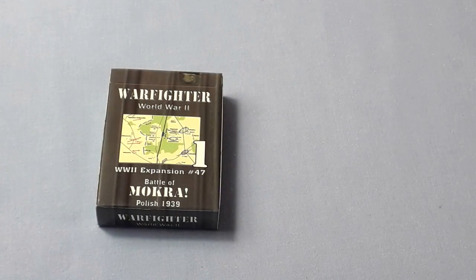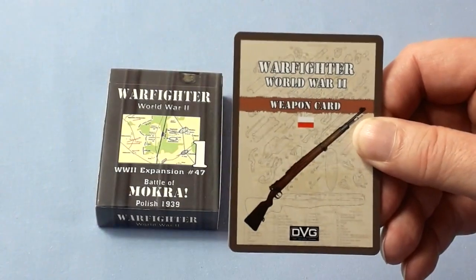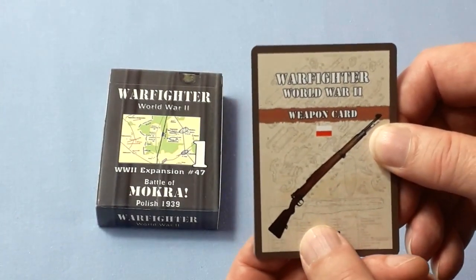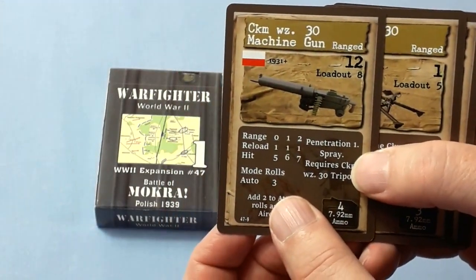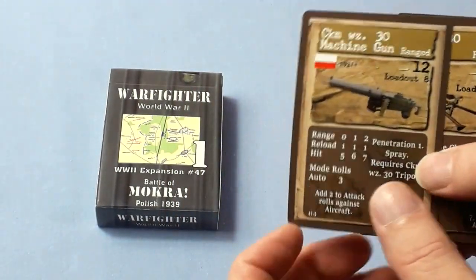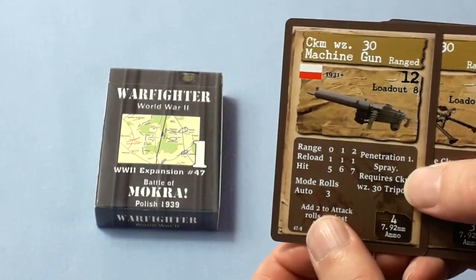Right, it's Expansion Number 47 — Battle of Mokra, 1939. What do we get in this deck? In no particular order, I've sorted them all out to the side so we can show you them a bit easier. The first ones are the Polish weapon cards, all 1939 or before, of course, because that's when the battle happened.